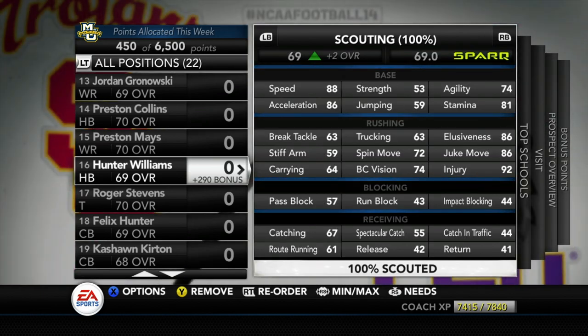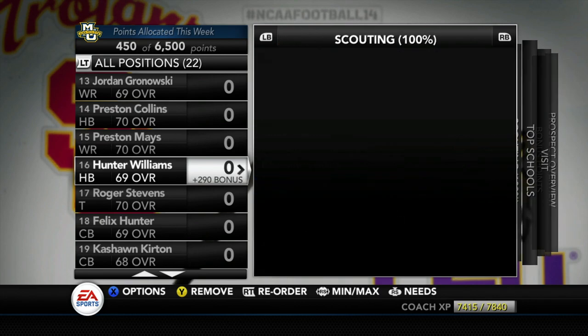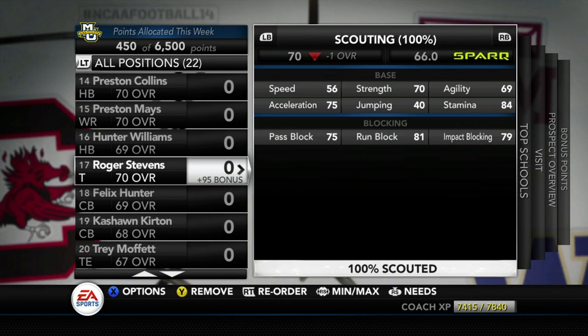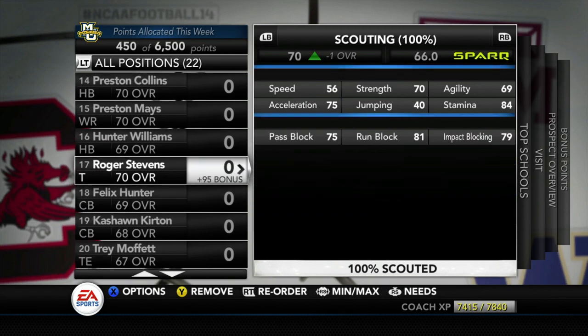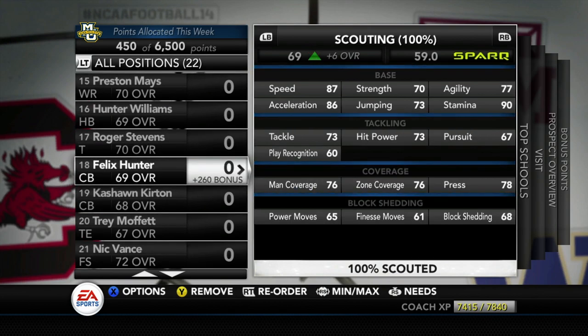Hunter Williams is the number 106 running back out of Peoria, Illinois — definitely overlooked. He's got 88 speed and 86 elusiveness, and he's a big guy at 5'11", 218 lbs, but doesn't have high trucking which is alarming. Carrying is also low at 64 so we'd probably redshirt him. Roger Stevens is our first tackle on the board — important because we have two senior left tackles departing. He's got 75 pass block, 81 run block, and 79 impact block.